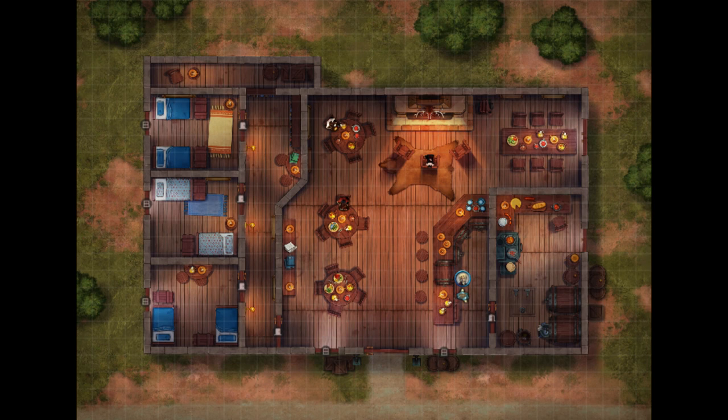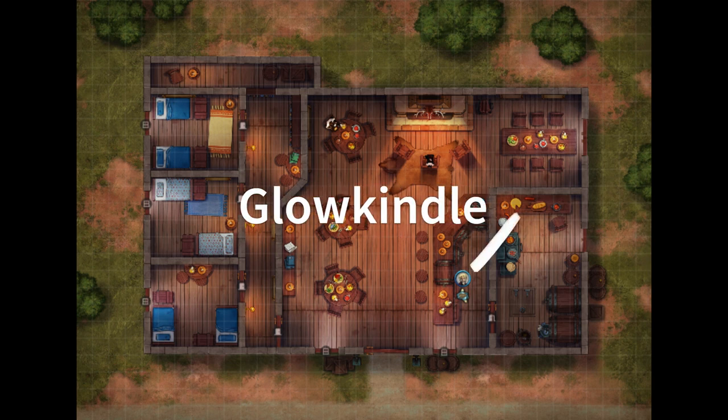This is just a tavern map that I found online. It does not come with the module and it's not 100% needed, but I liked it. I wanted the adventurers to show up to the establishment, introduce themselves to Glowkindle, and then from there progress into the actual adventure.